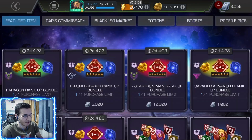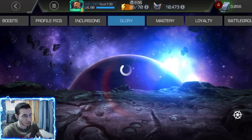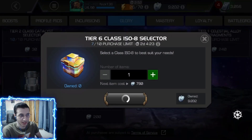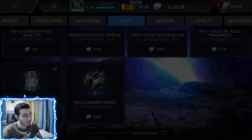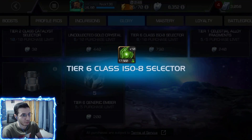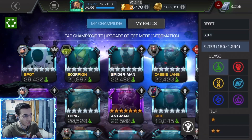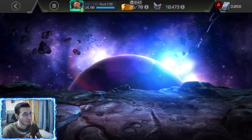I wasn't sure if I wanted to Rank 5 this guy yet because I was close to taking a science champion to Rank 5 with my catalyst, but actually I'm gonna save my catalyst and go for a 7-star Rank 2 — which is probably going to be Joe Fix It. So that Rank 5 gem is really handy.